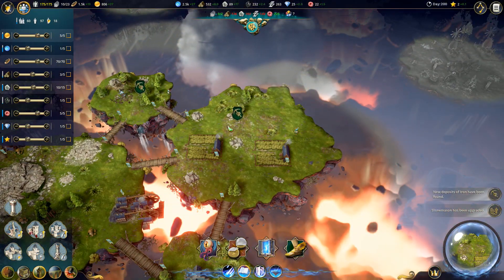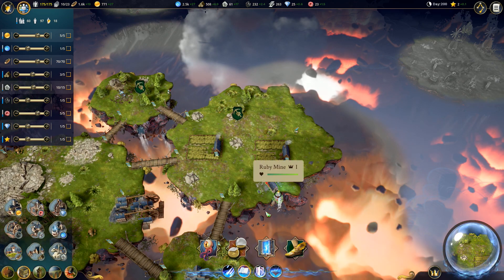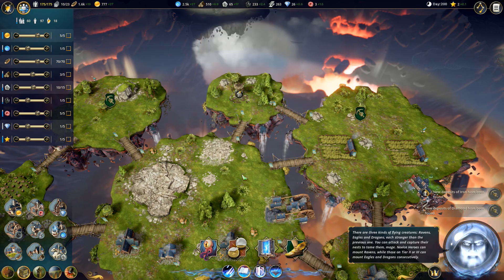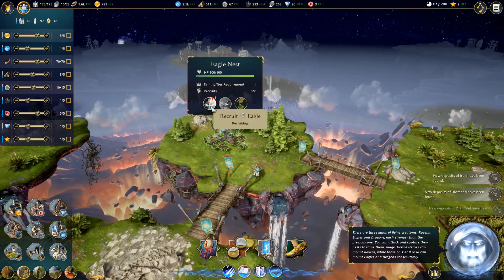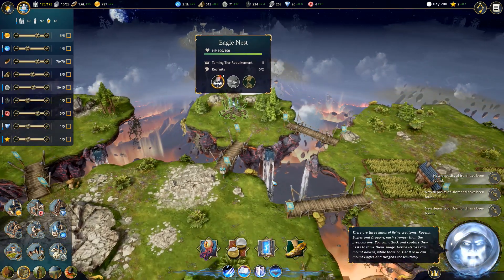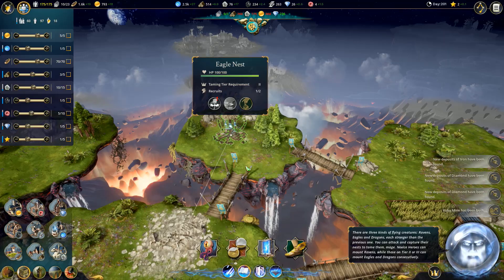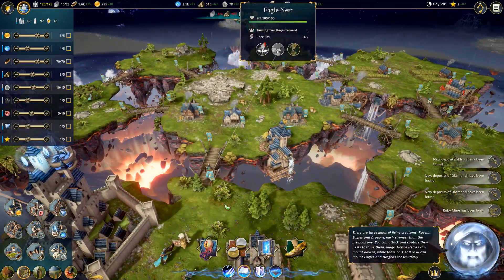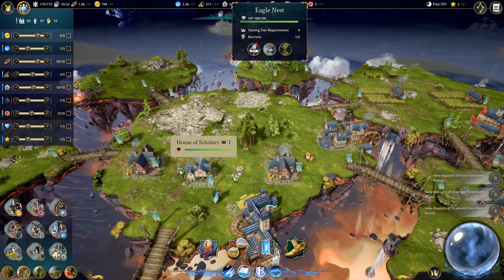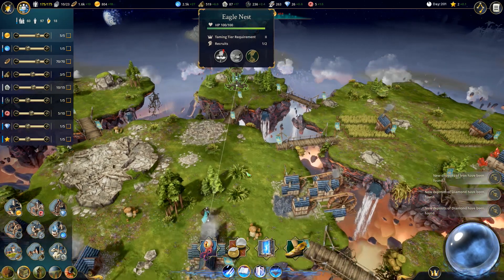We got a new deposit of rubies - perfect, that's exactly what I want to see. We're going to get another ruby mine going over this way. And we will even recruit a nice eagle. Look at that - an eagle recruit! How cool is this? We're going to have an eagle. How do I recruit this guy? Somebody come and ride this eagle. I was going to end this episode, but you guys deserve to see this guy ride an eagle - ride like an eagle into the future.